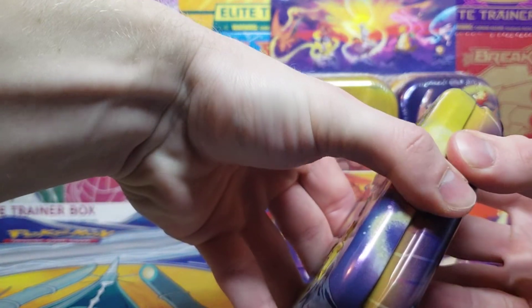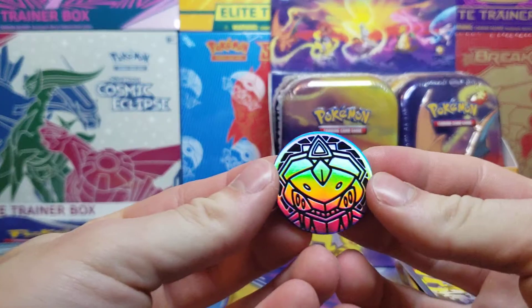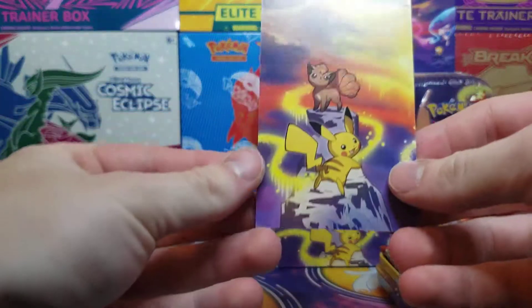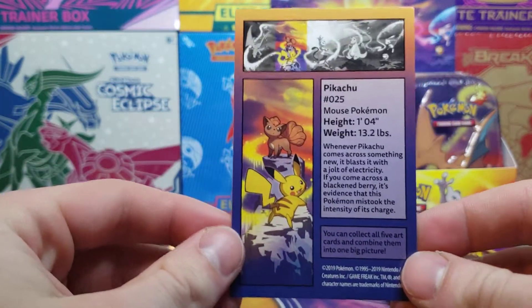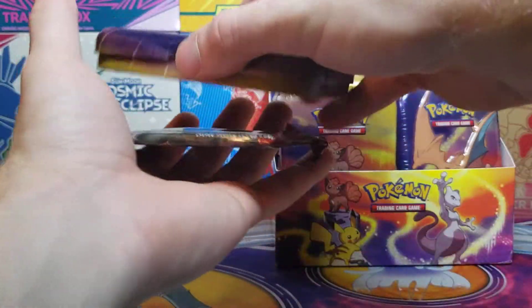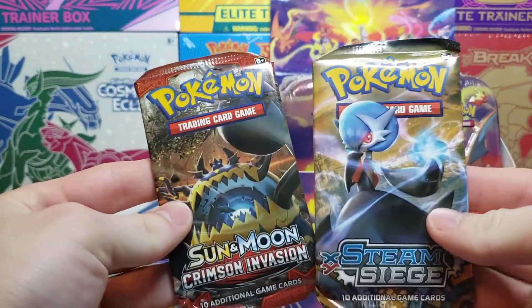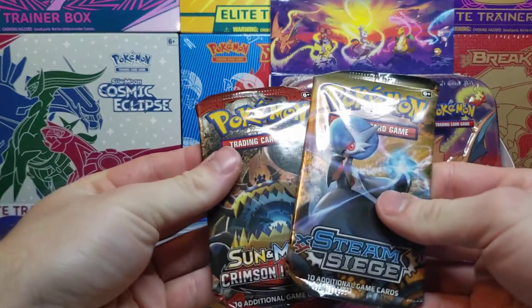I believe they come with some fairly older booster packs. Got a Genesect coin — probably will be the same coin for all five tins that we'll be opening up over the next two weeks. We've got this art card, and as you can tell, it's the exact same artwork as the tin. Set that off to the side. We've got the two booster packs — Crimson Invasion and Steam Siege. Not exactly the most sought after packs.